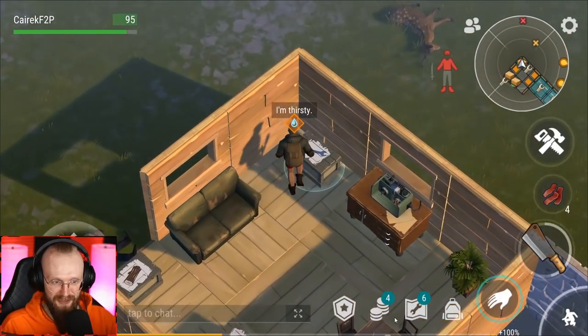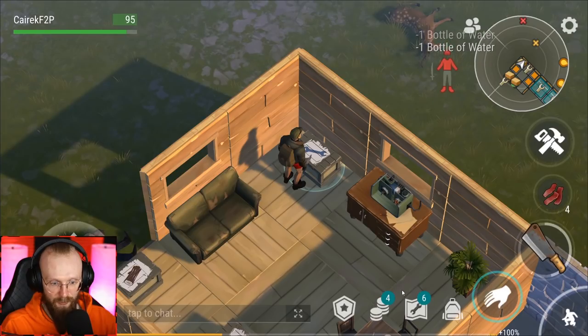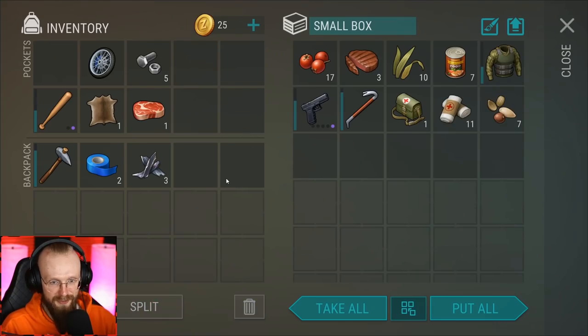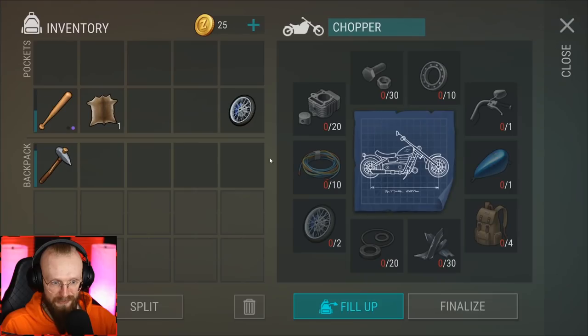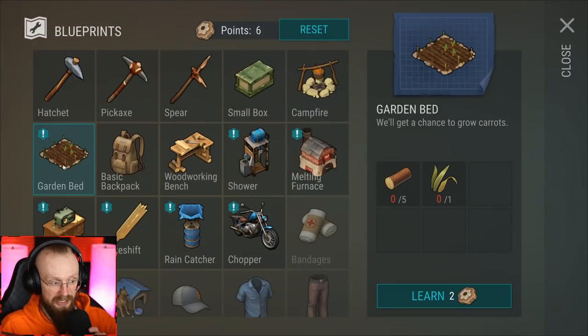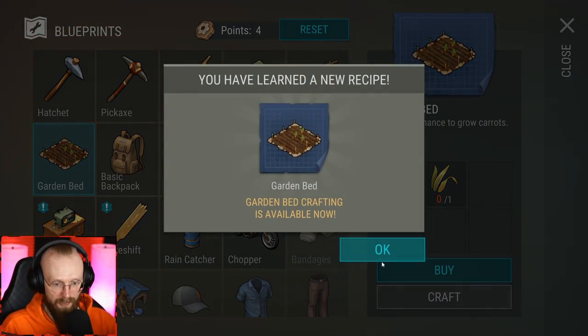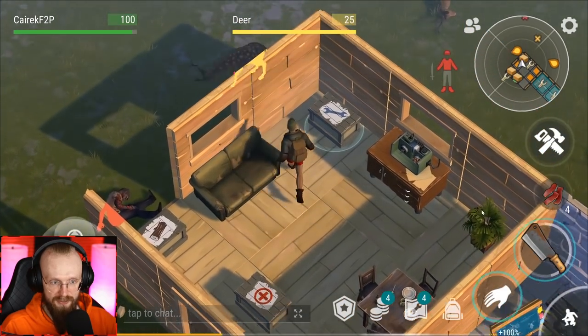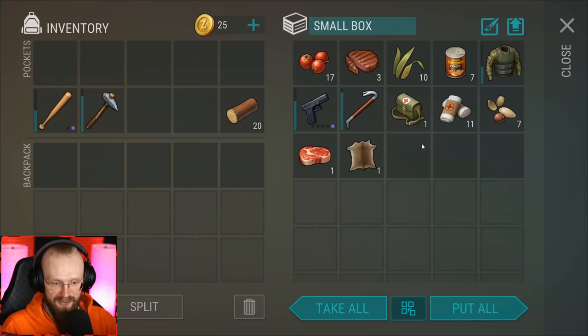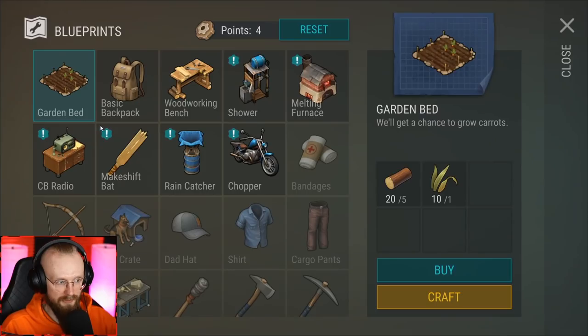We're back at the base and my character is thirsty, so let's quickly drink a little water and sort out our inventory somehow. Just to keep more space in the base — we can drop that chopper wheel in the chopper assembly already. Things we need to craft: we need to craft a garden bed, so let's learn it. All we need is common logs and some grass.